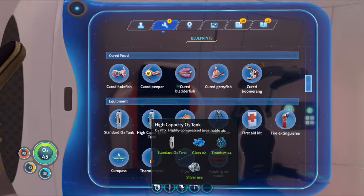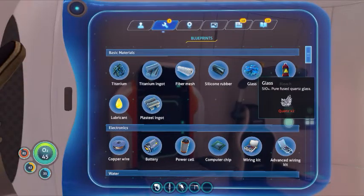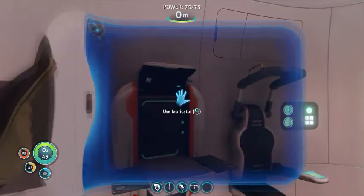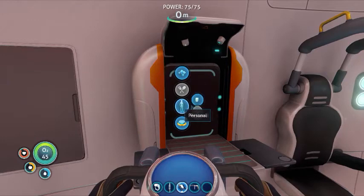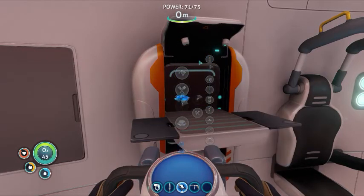Make the original standard tank, then get some more titanium and some glass. You can get glass by finding quartz, which are also found in caves. Then go to your fabricator, under Personal Equipment, select High Capacity O2 Tank, and that's it.